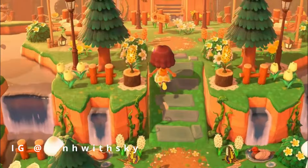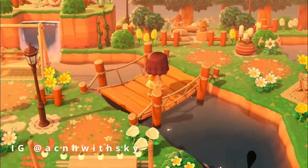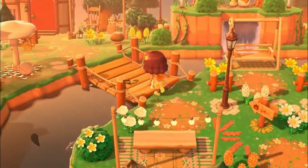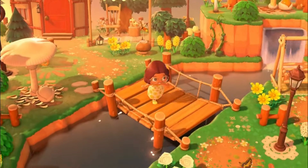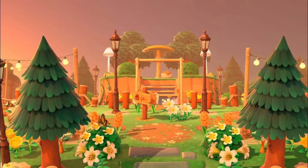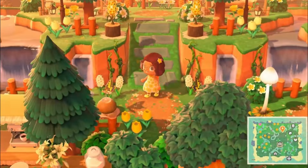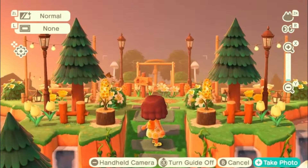This next build is all about symmetry. I love the double bridge moment going on here — going to the right side leads to a little chill hangout spot and to the left leads to a neighborhood area. This build looks so aesthetically pleasing. I also love that there's a waterfall in the back as well. Even the entrance leading to the double bridges is symmetrical. This building is just absolutely stunning.